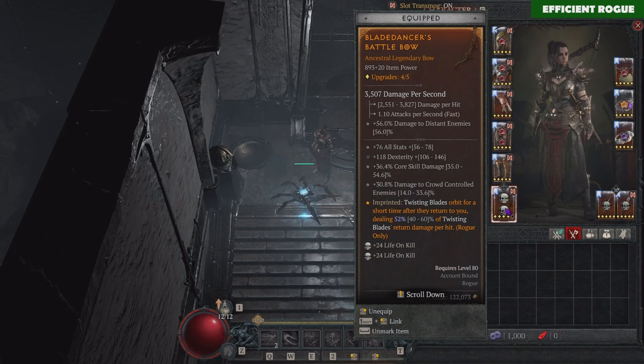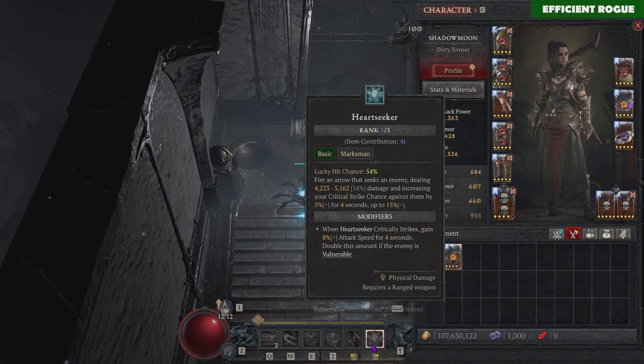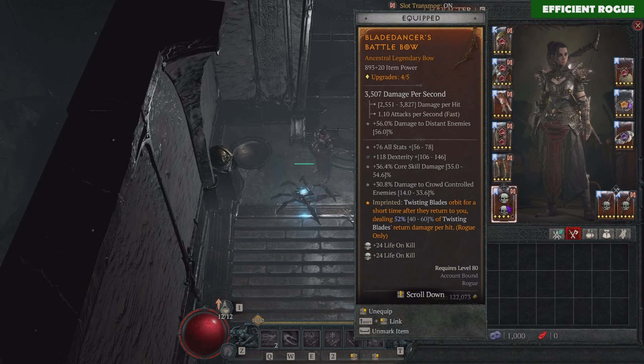On your two-hander, you want to have a bow in the best case. The reason is simple: the bow has a faster attack rate than a crossbow. Since we're playing with Heartseeker and need to cast it every 6 to 8 seconds, you want a faster weapon so you can cast Heartseeker more often. We don't really care about the damage here, so item power is not relevant. On your bow, you want to put the Blade Dancer's aspect — this got buffed in the recent patch and now scales up to 60% of your Twisting Blades return damage. You also want all stats, dexterity, core skill damage, and damage to crowd controlled enemies.